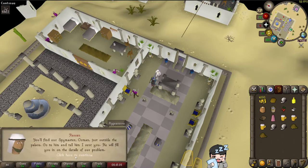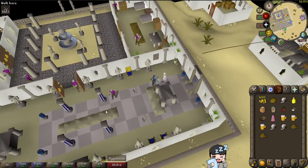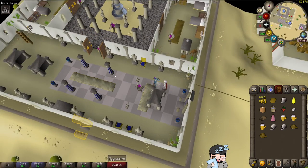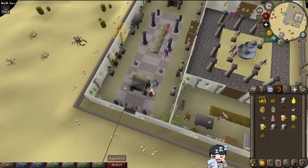Since we messed up with the Dragon Slayer quest — that's why I hadn't done all the free-to-play quests — we might as well round out the top part of the F2P quest list so we don't have to look at it anymore. Let's start with the Prince Ali Rescue quest.